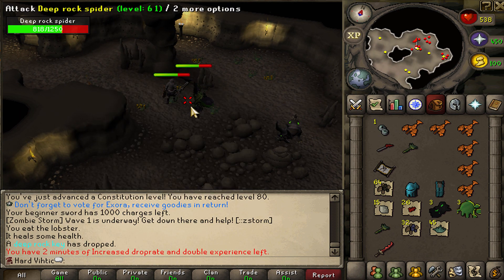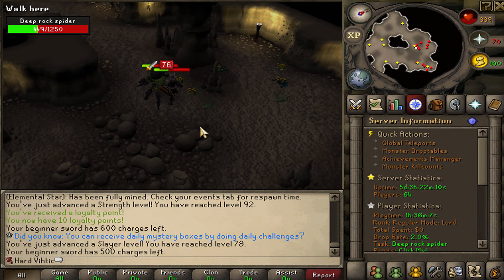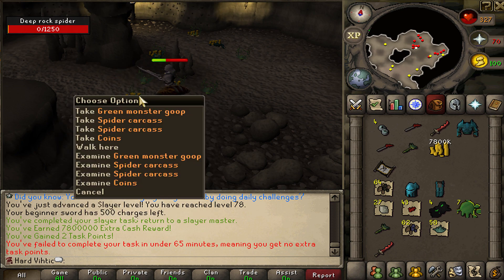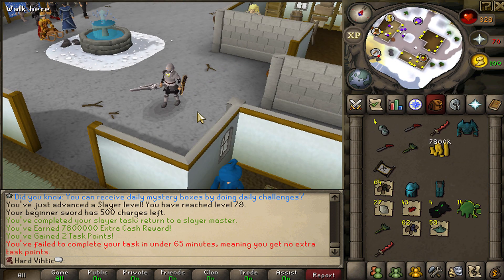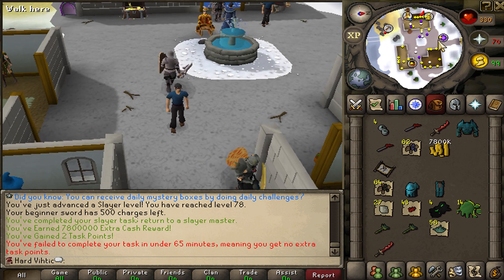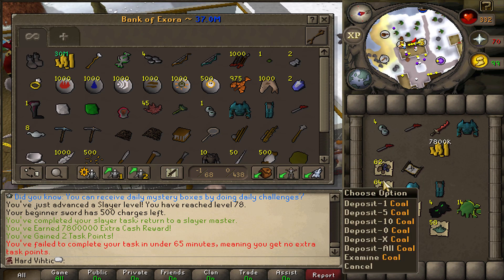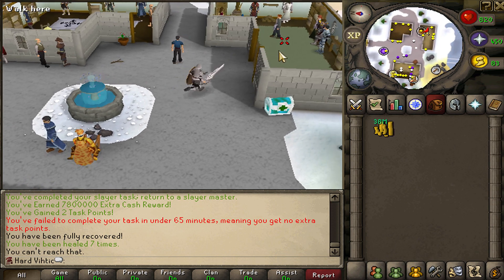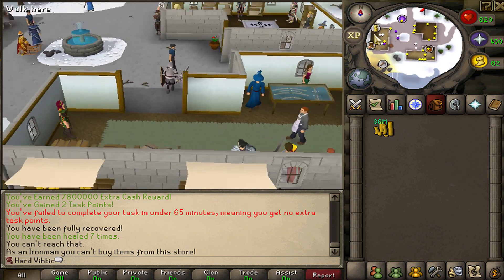Another deep rock key — just give me one chest! They're the same drop rate. Come on, last spider — you gotta give me a chest! Oh my God, that is ridiculous. We did get our task points though. One in six drops for the deep rock keys and chests, and we only got three out of 60 kills — we should have got 10 total. We did get some decent supplies though: mithril, coal, opals. That's an achievement to cut 100 opals, so we'll save those up. Some nice herblore stuff. Looks like Iron Men can't buy from that shop — that would have been a pretty big oversight, basically trading items to your Iron Man.